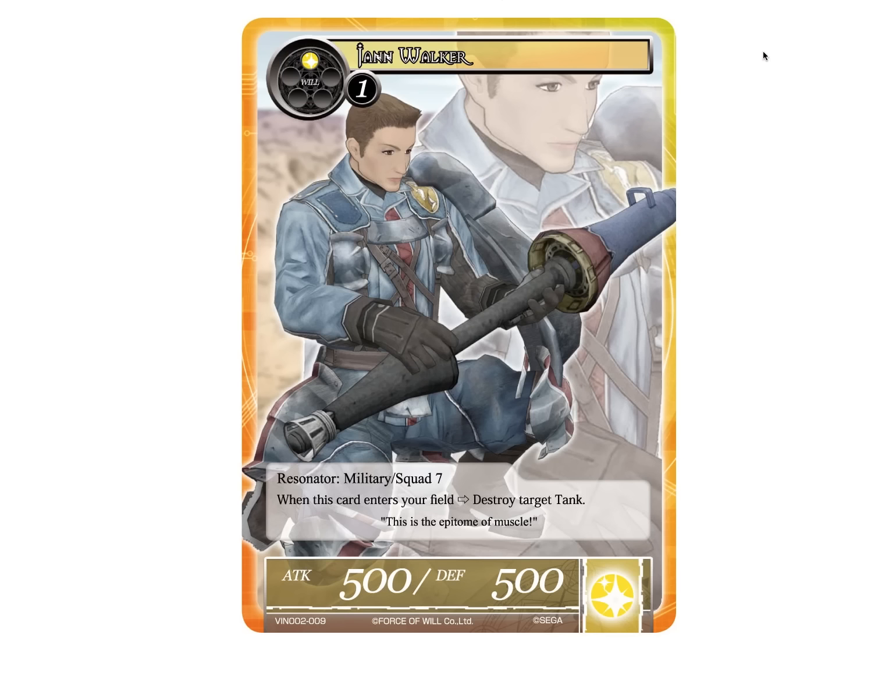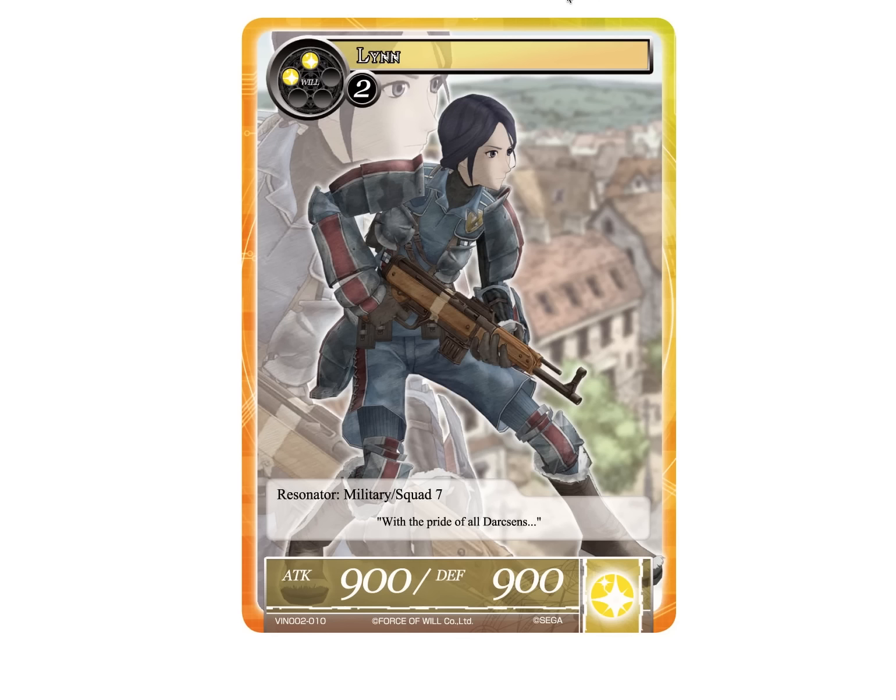Then we have Jan Walker, 2-drop 5-5. When this card enters your field, destroy target tank. So she's essentially regalia hate, which is not bad in Vingolf sealed games. Everyone's going to be bringing tanks to the party, so it's not bad to have kind of the Vingolf version of Hera. I think that's pretty interesting. Outside of Vingolf though, she's not so great.